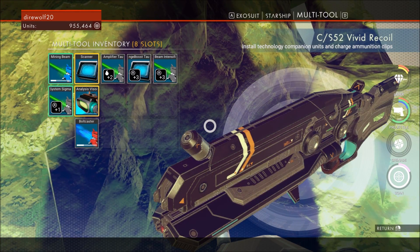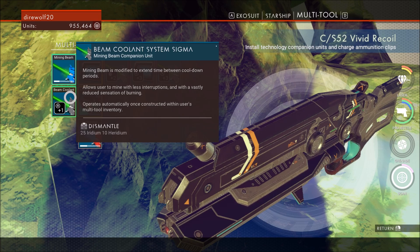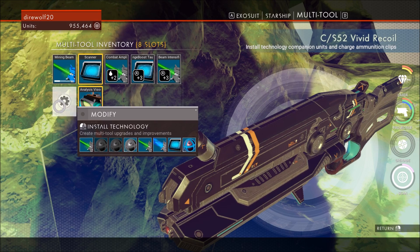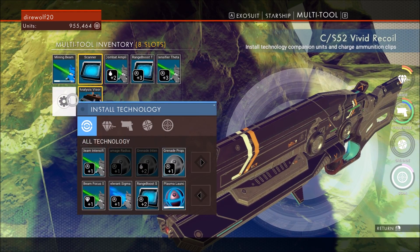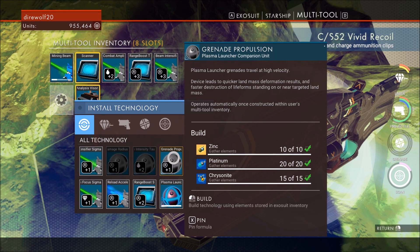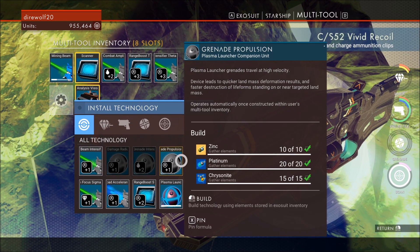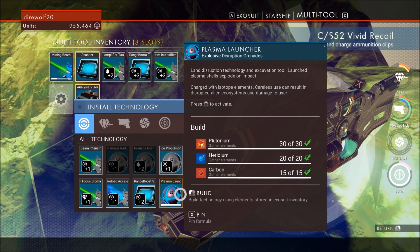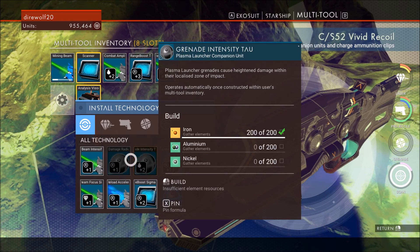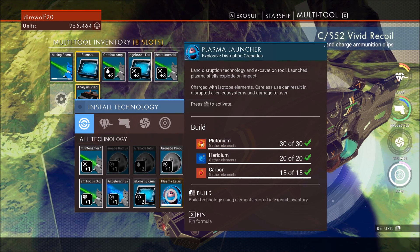I wonder if the grenade multi-tool upgrade might assist — and I think I've got that. I'm going to dismantle the beam coolant system. Optical enhancement and creature discovery — yeah, I need that. Grenade propulsion: plasma launcher grenades travel at high velocity. And plasma launcher explosive disruption grenades. This is a plasma launcher companion unit. These guys are all companion units. This is the actual plasma launcher — it creates grenades. Plutonium, heridium, and carbon — shouldn't be a problem. Technology installed.